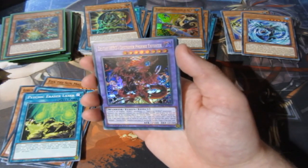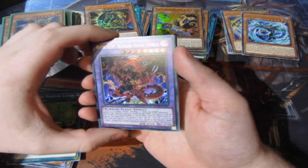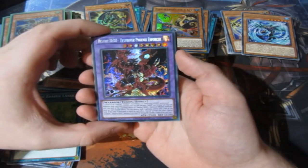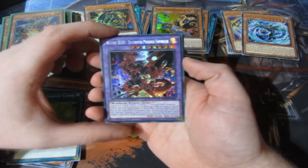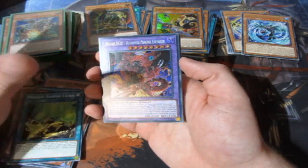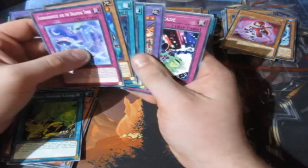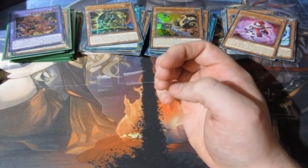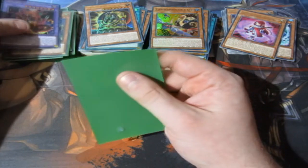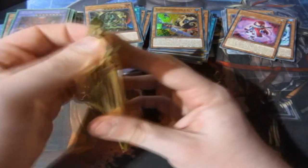Destiny HERO Destroyer Phoenix Enforcer! Oh my god, we've got one! It's been a long time since I packed this one. When I first packed it I didn't have a clue what it was worth, but when I spoke to people at Geek Retreat — oh my god, it is such a valuable card. Now the Anaconda is banned so the card isn't as useful, but it still can be done. My luck is impeccable!